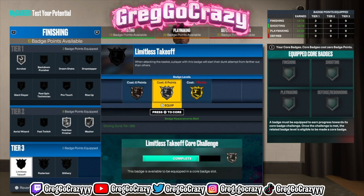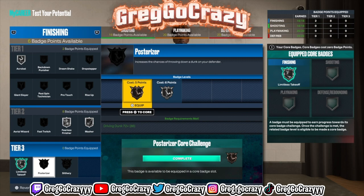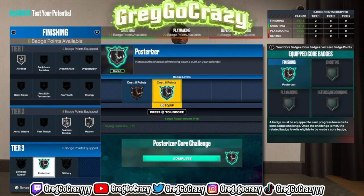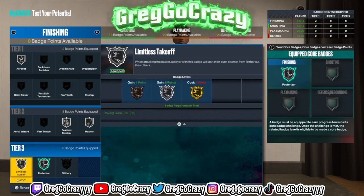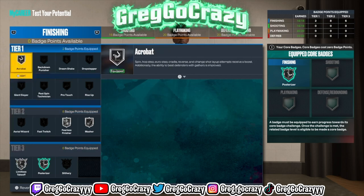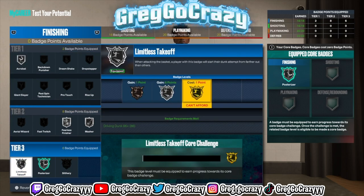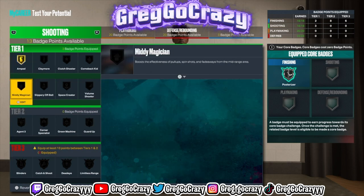These are the potential badge upgrades I would put on. I only have silver limitless right now, but once you hit level 39 you can put on gold limitless takeoff — I did the math on it. You can put on gold limitless takeoff once you get that extra badge point.